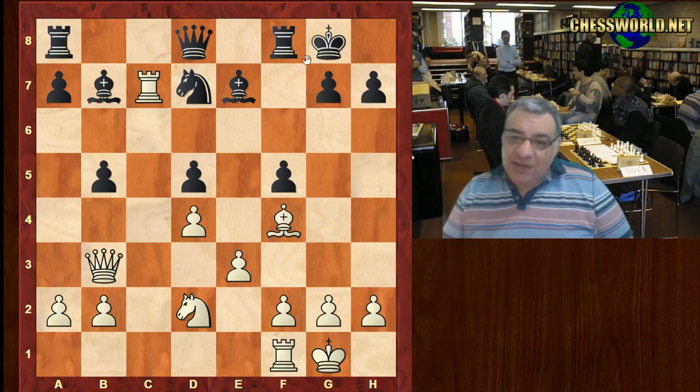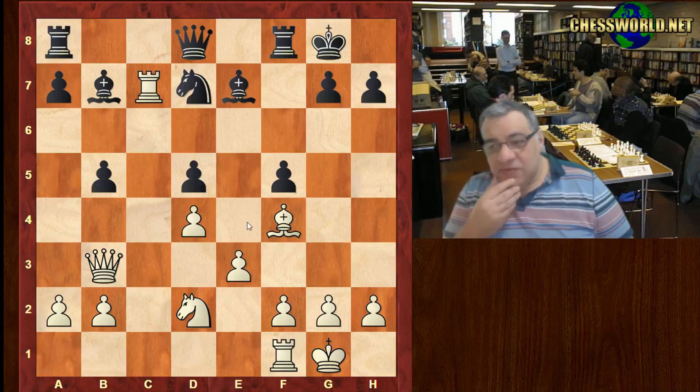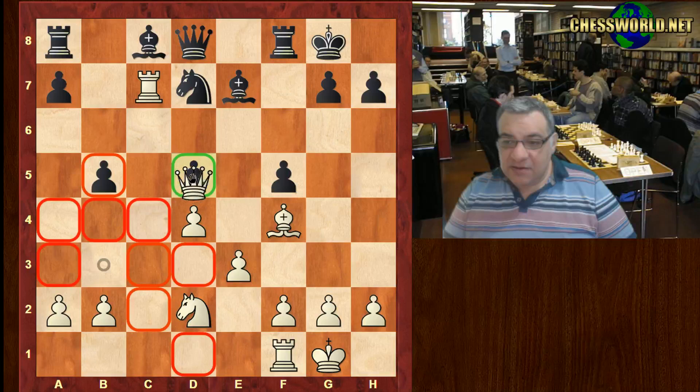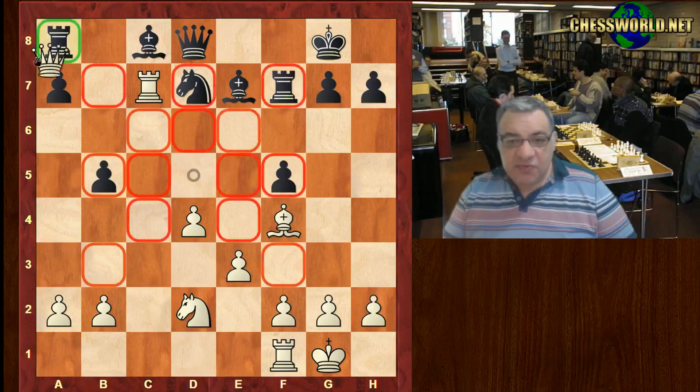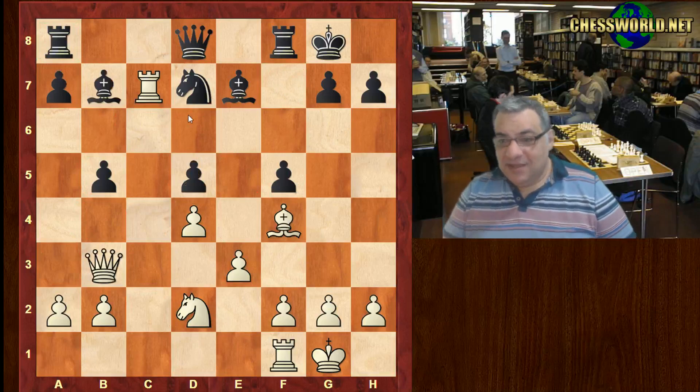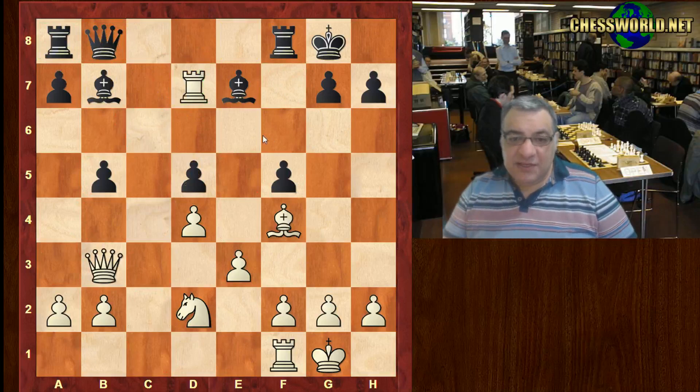Black is really without a good move here. He actually resigned. If Bishop c8, we do get the dream check in and then we're just taking the rook. If Queen b8, I think Rook takes d7 is sufficient — hitting the Queen, hitting the Bishop — it's pretty disastrous.